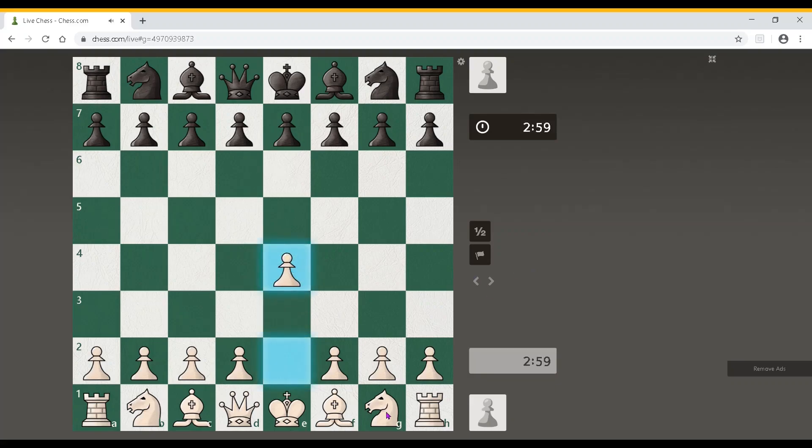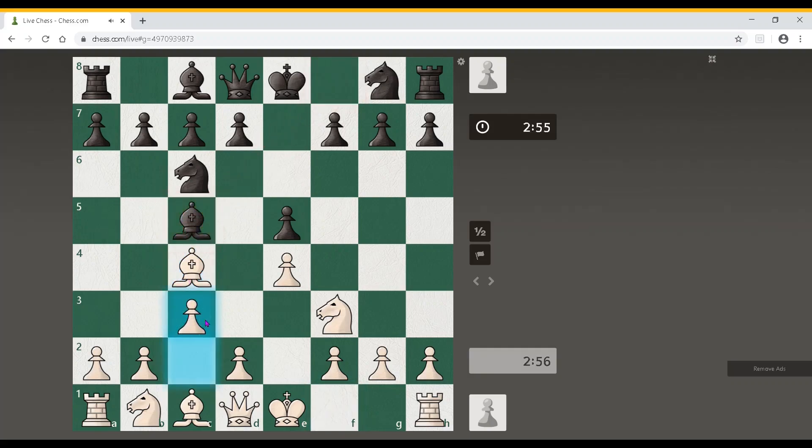I will start with e4. It's a 3-minute game so I have to be fast. Italian game — my favorite opening. Bishop c4, Bishop c5, c3. Knight f6, quite well. d4, pawn takes, pawn takes.